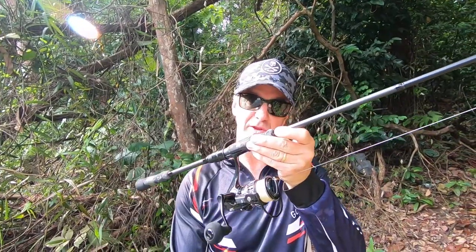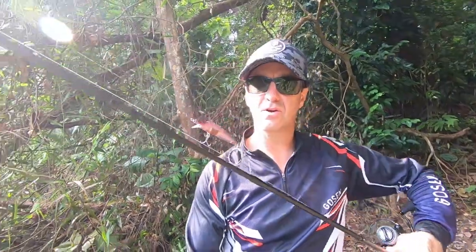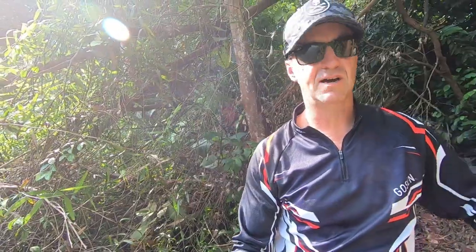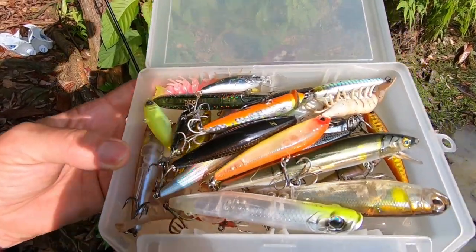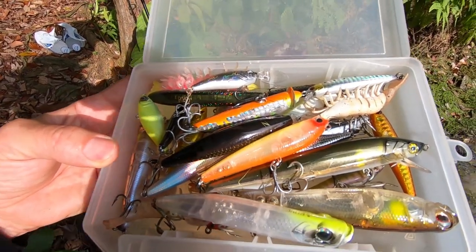I'll just give you a quick rundown of the tackle we're using. I'm just using spinning gear because I'm not an expert baitcaster like these guys over here. We've got 10 pound leader basically. Got little minnow style lures — we're throwing a whole bunch of different stuff. In the tackle box we've got some surface stuff, some blades, some Dash 60s, some minnows, some shrimps — a whole bunch of stuff.